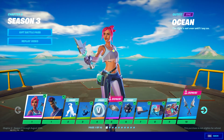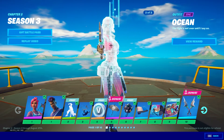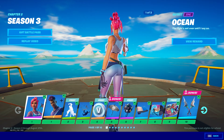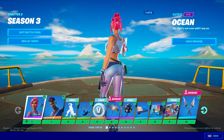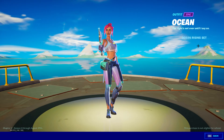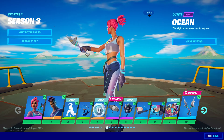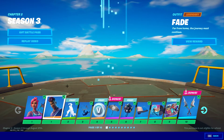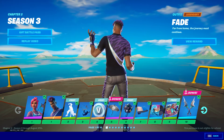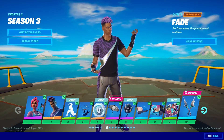Starting with Ocean — I like this skin a lot, it's like the boss of Fortilla. If you didn't watch yesterday's video, I got a win at Fortilla. I like the third style the most. This is the best skin in the whole battle pass in my opinion, but the tier 100 style of Fade is pretty cool too.